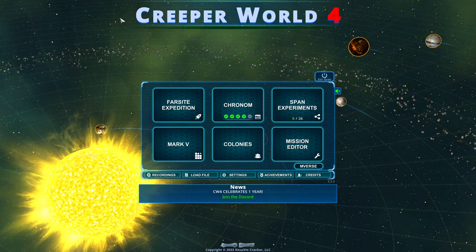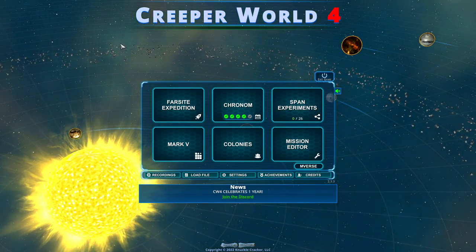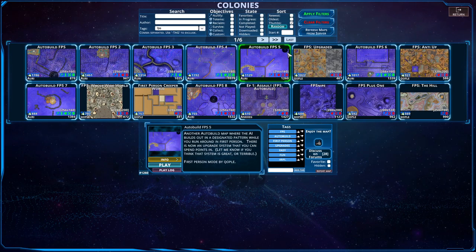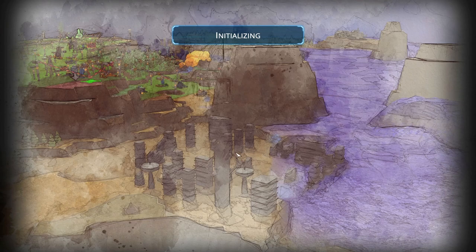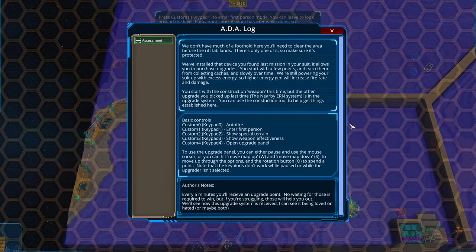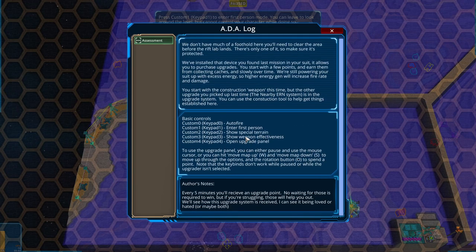Hello everybody and welcome back to another episode of Creeper World 4. We are back in the creepy action and we're going to do another first-person shooter map again. We're going to follow the lines of Ahri — we have done 6, we have done 7, let's go back in time and see what 5 is all about. I have no idea when this is gonna be released — I'm recording this when I did 6, so this is gonna be a ways away.